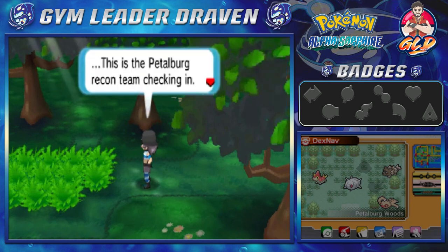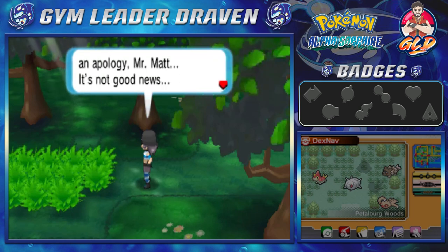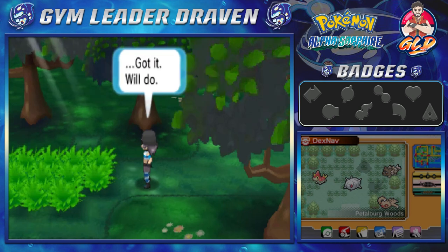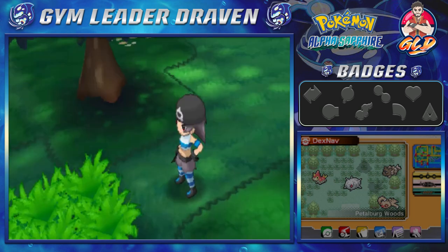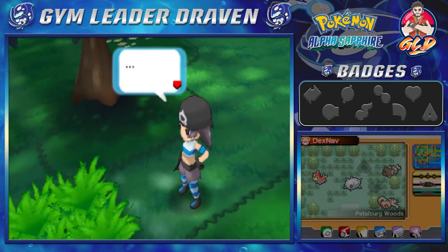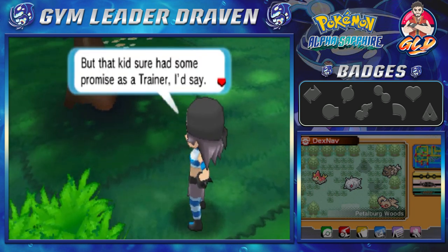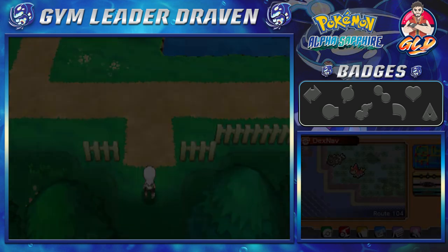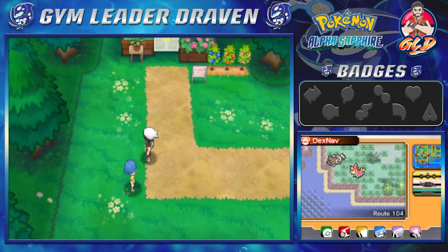A Team Aqua radio transmission: 'This is Petalburg — Team Aqua checking in. I'm afraid I have to begin with an apology, Mr. Matt — it's not good news, the mission is a no-go. A little something cropped up and got in the way. Roger that — will continue investigating the energy we detected.' A girl watches and thinks the kid showed some promise as a trainer. And here we are, out of the Petalburg Woods.